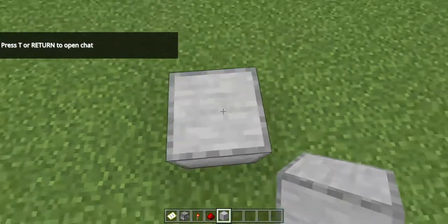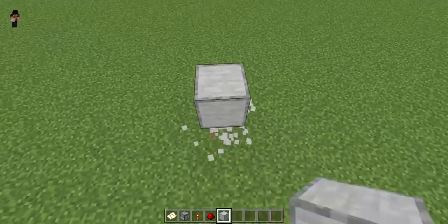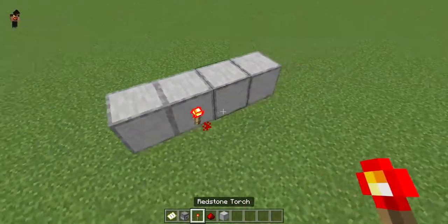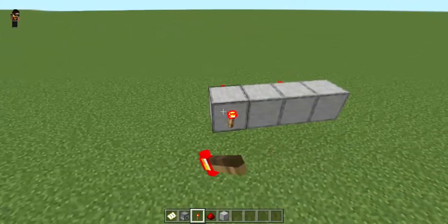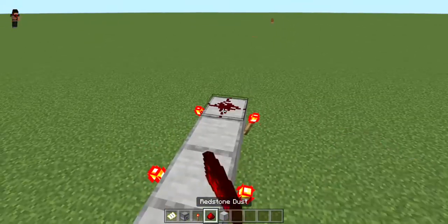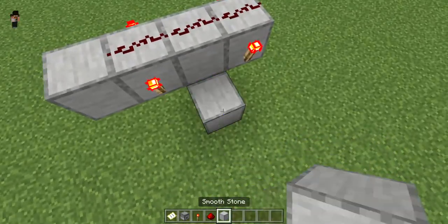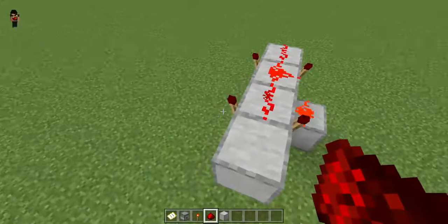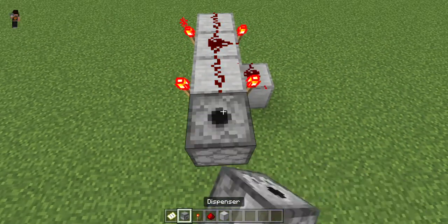I'll make this a little bit more up in the sky. You place the torches just like this - there you go - and I have a figure that looks like that. Place redstone dust like that and put it right there, and now it should be flickering on and off.